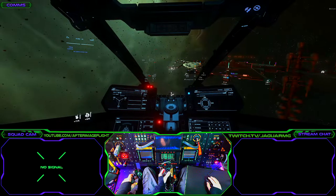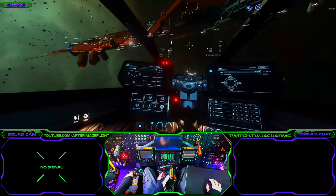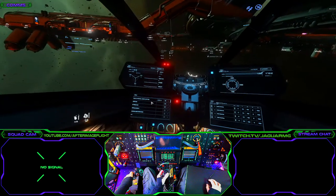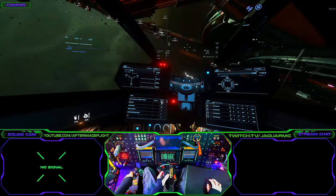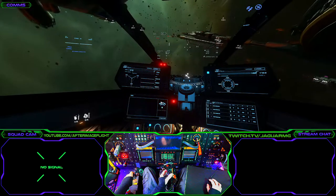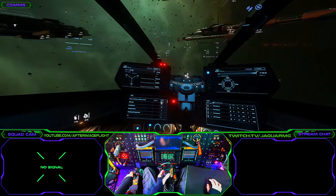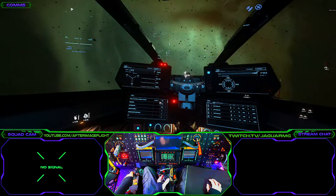The great part about having all your controls set up properly is you can keep flying and hail the station at the same time. That way you're not fumbling through the MFDs or your MobiGlass while trying to get close to the station - it just saves you a bit of time.